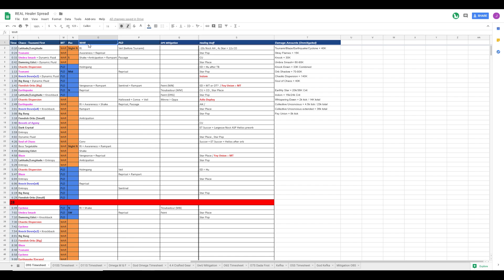Next column is the warrior CDs. Next column is the paladin CDs. Next column is DPS mitigation, which is feint, troubadour, min, apoc, and so on. The next column is the healing stuff - we have basically all our healing mapped out here.